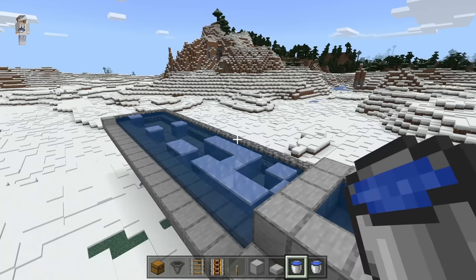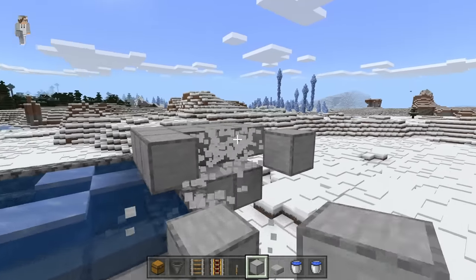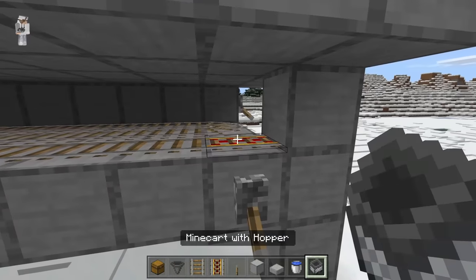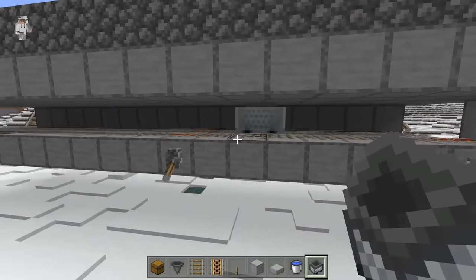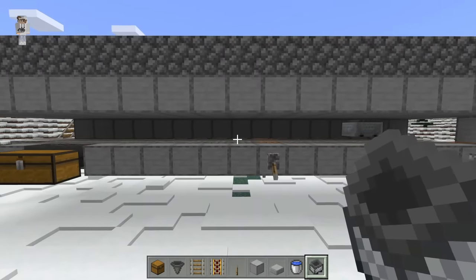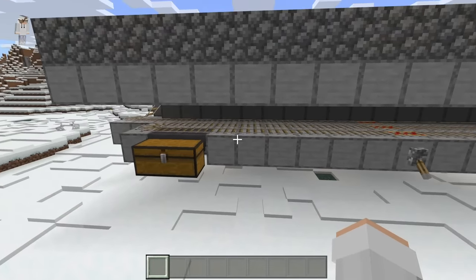By having water source blocks around the edges of this farm, we will ensure that more ice can still be generated after the ice in the middle is harvested. If your infinite water source freezes while you're filling in the water, all you have to do is break the ice and it will form again. The next step is to fill in and break your infinite water source. Then come down here and place a minecart with hopper at this spot. This minecart with hopper will travel throughout those rails to collect all the ice that is harvested. Whenever the minecart with hopper passes over the two hoppers, it will dump ice into the collection chest.